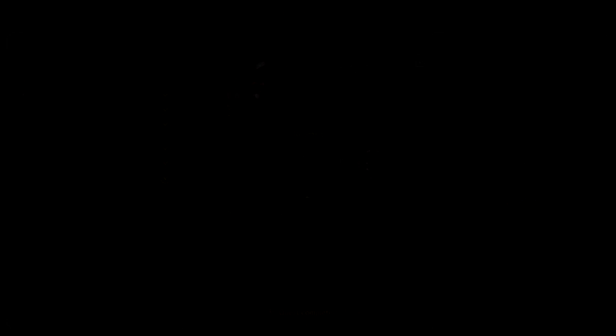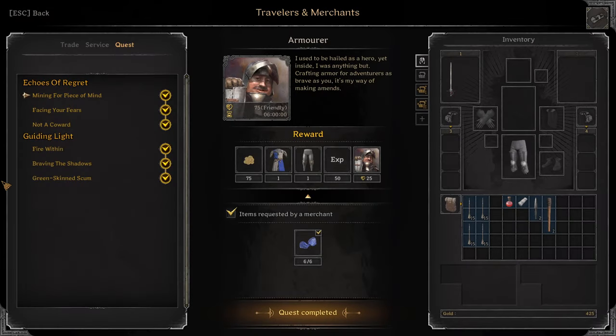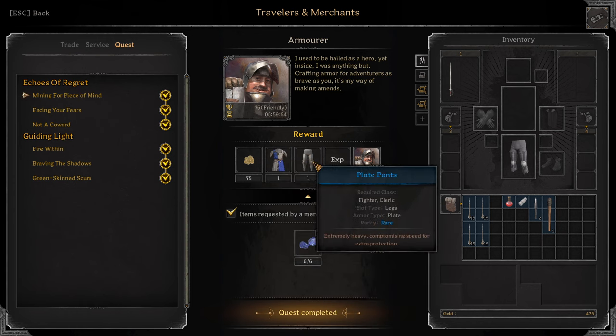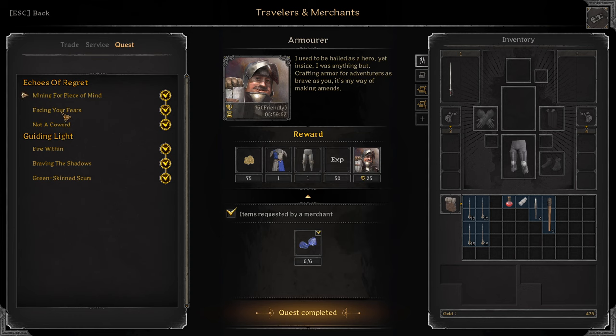Physical power, that's nice. Next we have Amorath. First quest: Mining for Peace of Mind. Turn in 6 Cobalt Ore — you have to find them, can't buy them. Blue Templar Armor, Blue Plate Pants. Next quest: Facing Your Fear. Kill 15 Skeletons, any dungeon. Blue Ox Pendant, 2 Pickaxes green.